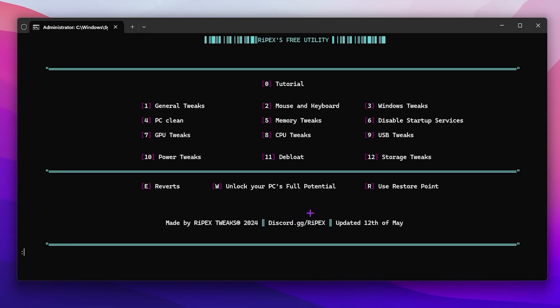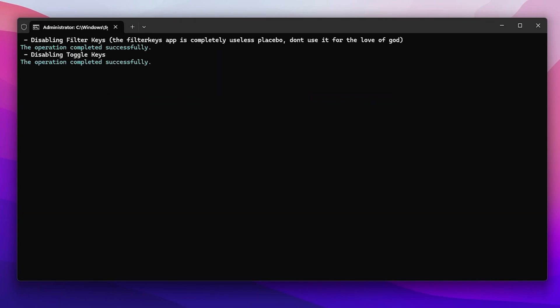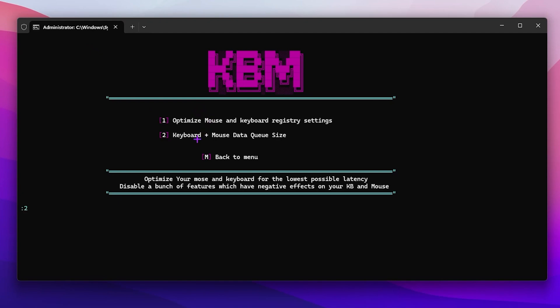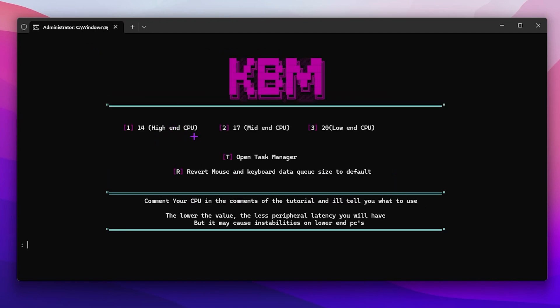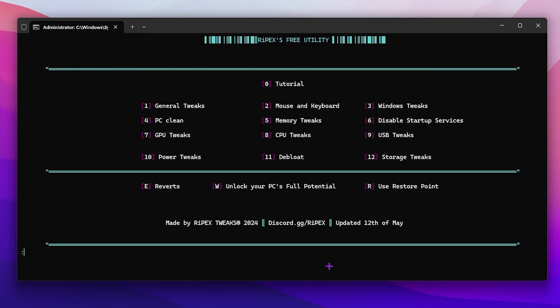Scroll down and press any key to continue. For the next step — mouse settings — press 2 and press enter. You will find options to optimize mouse and keyboard registry settings and keyboard/mouse data queue size. Press 1 to optimize mouse and keyboard settings. Once done, press 2 and enter again. Here you will find high-end CPU, mid CPU, and low-end CPU options. I have a good PC so I will go with high-end CPU — press 1 and press enter.